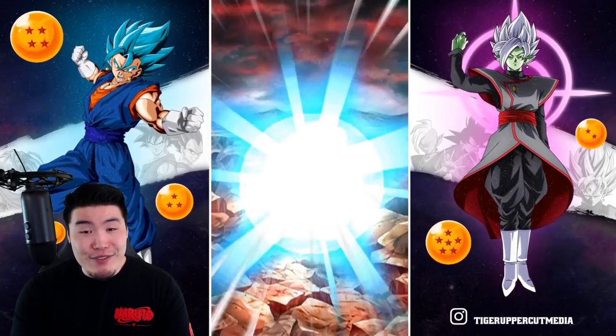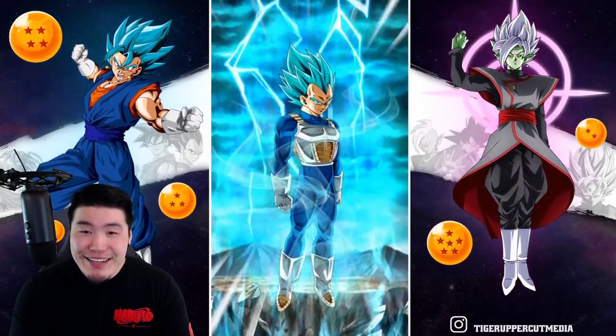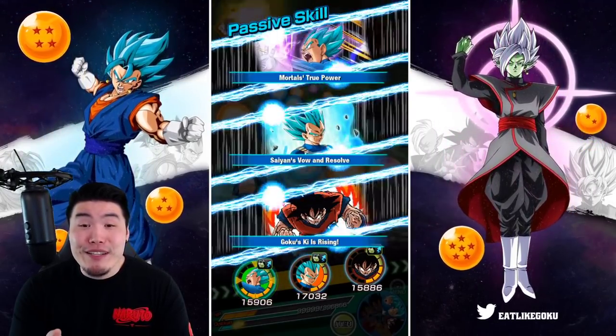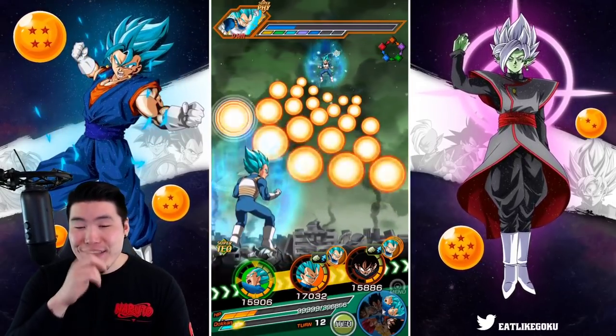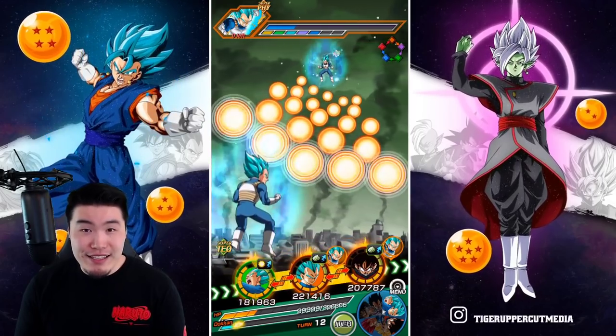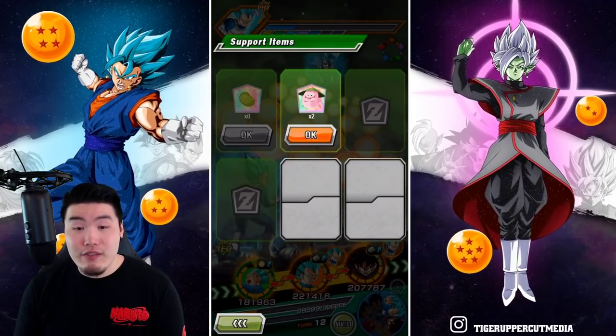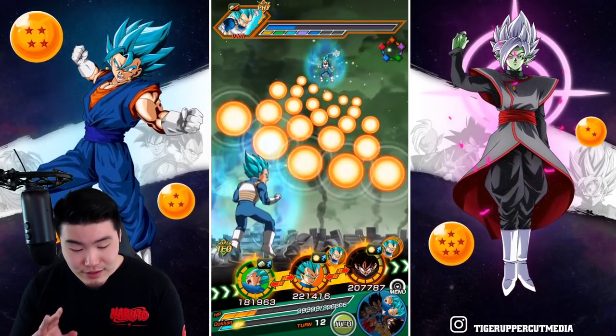Especially after seeing Paragus just take a normal for 110,000 damage — for the Vegeta to tank a Super attack for 98,000, that's more than good enough for me.